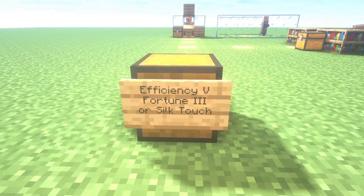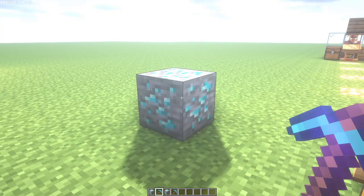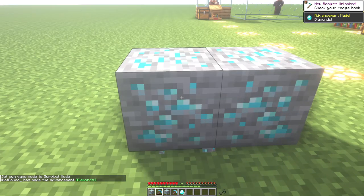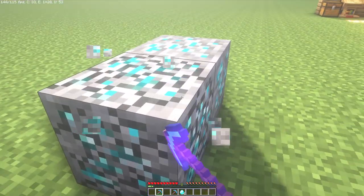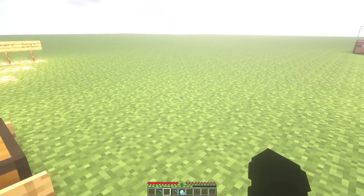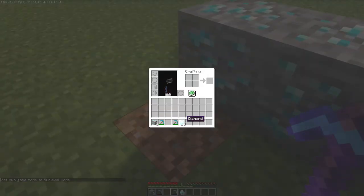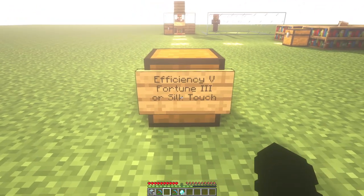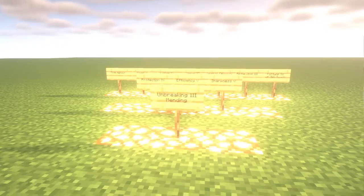For your pickaxe, axe, and shovel, take Efficiency 5 and Fortune 3 or Silk Touch. Fortune 3 works like this: if you mine an ore, you will get more ore from it — like two diamonds instead of one. It increases the probability of getting more ore from one block. With Silk Touch, you take the ore block itself, like a diamond ore block instead of diamonds. So choose one of these two options — I prefer Fortune 3. Also take Unbreaking 3 and Mending.